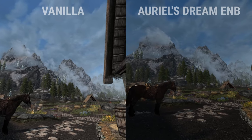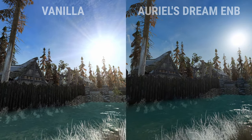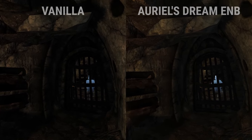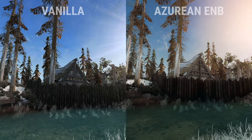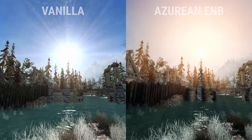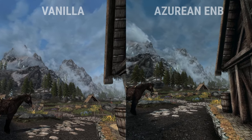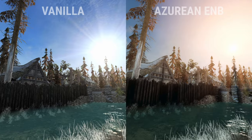Ariel's Dream is a very popular ENB — it's slightly darker than the other options, while still providing a warm and colorful atmosphere. The Azurian ENB might be my favorite because it looks so damn good. It's meant to pair with two other mods included in this mod pack: the Azurite Weather mod and the Obsidian Mountain Fogs mod — so it just looks really great, but it uses the most performance out of all these ENBs.